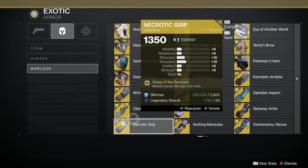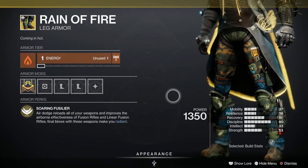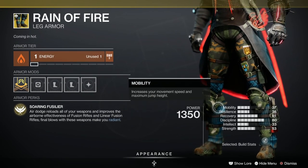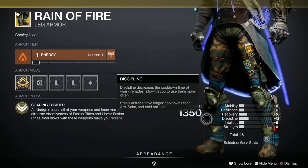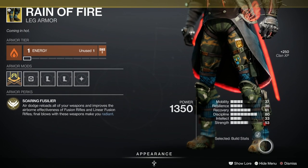Here's something else I want to show you - we've got three new exotics, only one per class this season which is unusual, we usually have two. We've got the Rain of Fire leg armor for Warlocks. The exotic perk Soaring Fusilier means air dodge reloads all your weapons and improves airborne effectiveness of fusion rifles and linear fusion rifles. Final blows of these weapons make you Radiant. Also, there's now a feature that shows your current stats so you can see what a piece of armor does without leaving the screen - you can see the recovery is plus 10, discipline is plus 12.